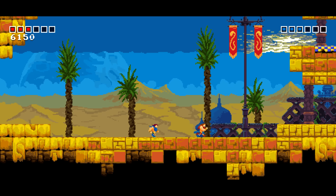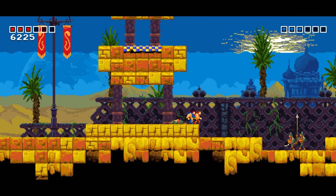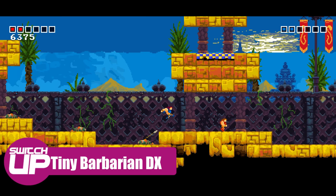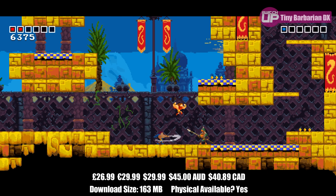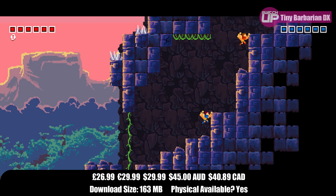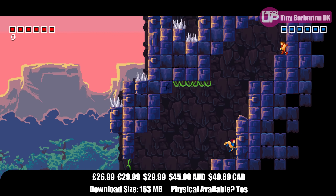We're going to start with perhaps an obscure one, but this is one that we played all the way through — a very difficult game, but great fun in co-op. This is Tiny Barbarian. It's a 2D platformer with very much a retro look to it, very tiny sprites. It has a very high ceiling for difficulty, but having that co-op partner with you just keeps you motivated to keep trying. And when we did finish this game, it was one of those moments in terms of games that you remember for a long time.